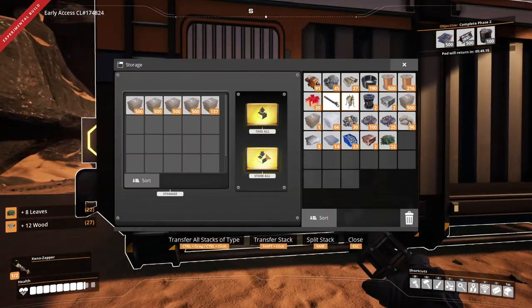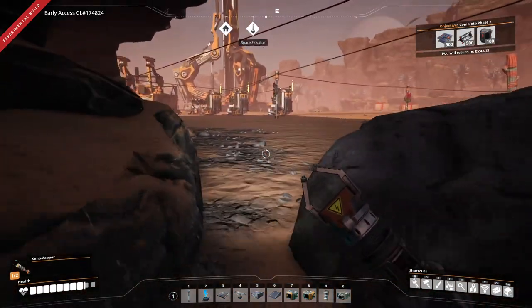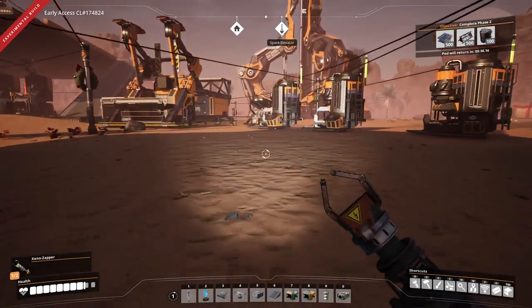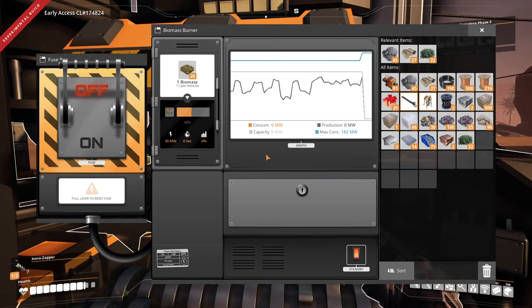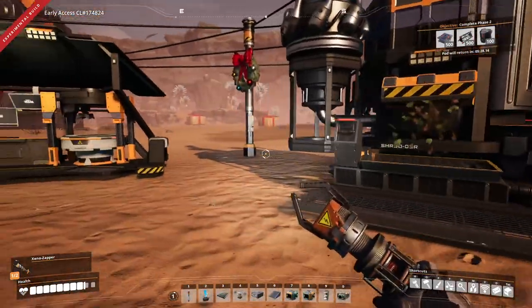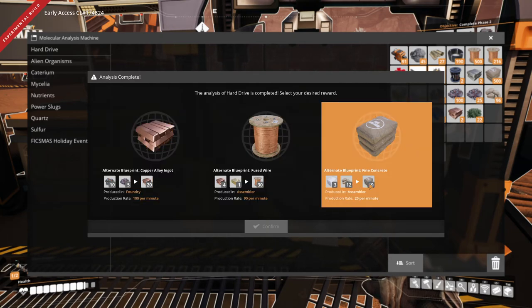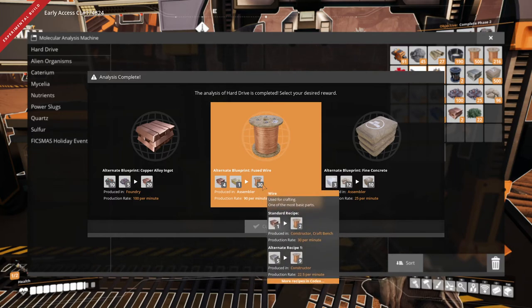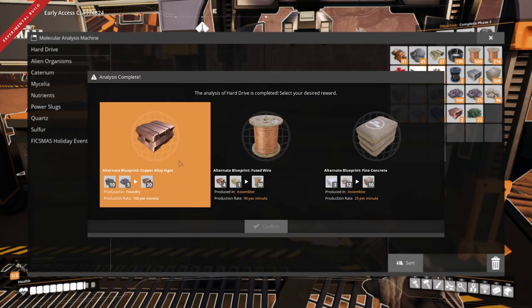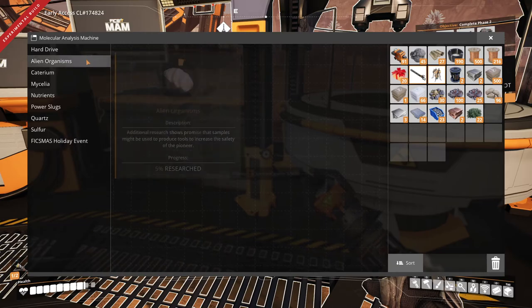I wonder if this is full — no, not quite, but we have a lot. Our sink is working over there, which I should just disconnect. We probably have a lot of tickets by now, maybe 10 or 20. I want to run back because the MAM is done. We're just out of everything. None of these recipes are good — I'm not going to use silica to make concrete. I already have the iron wire, which is going to be so much better. None of these other ones are good either, so I guess we'll just pick that one.